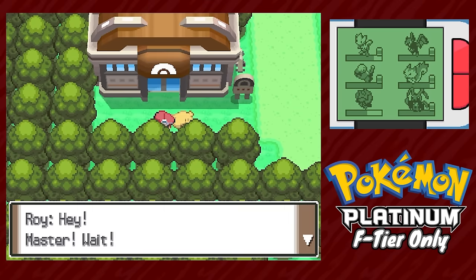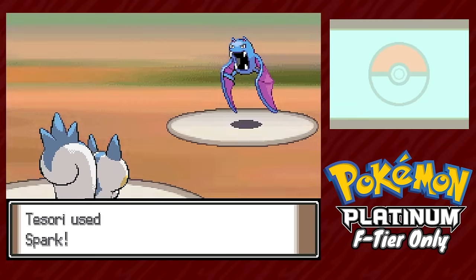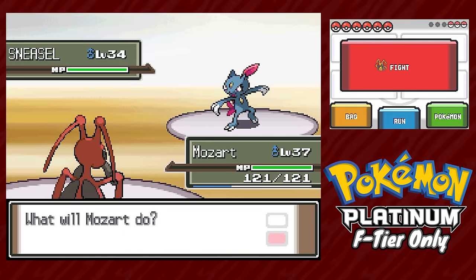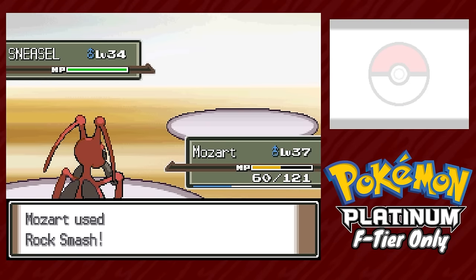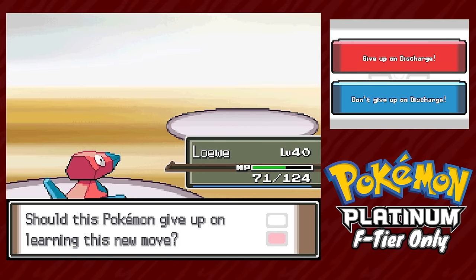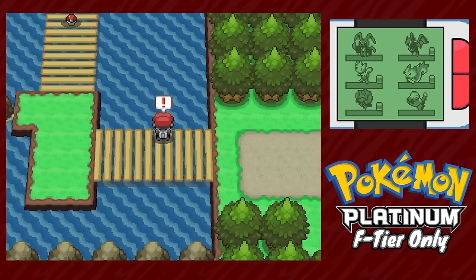Some Team Galactic story happens, then Cynthia gives us medicine for the Psyducks. In Celestic Town another Galactic Grunt awaits but causes no issues. Inside the cave there's a Cyrus fight: Mozart leads and tanks a critical-hit Ice Punch right off the bat but returns with a super-effective Rock Smash. Knowing we can't take a second hit, we swap to Lowe and KO with Signal Beam. Golbat and Murkrow also don't survive Thunderbolt. With Surf in hand, it's time for the next gym.